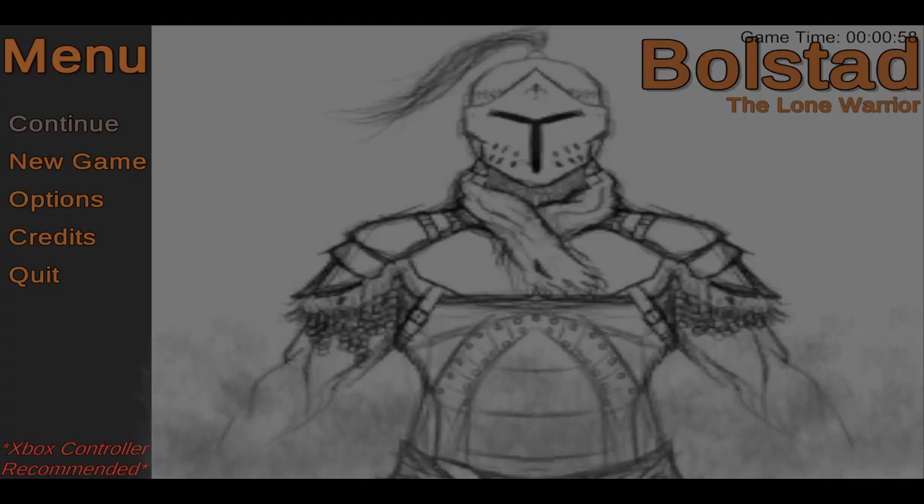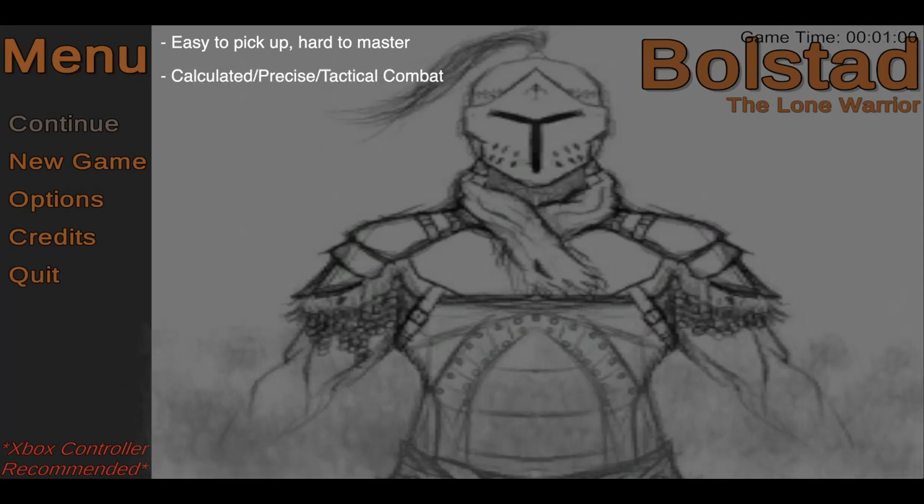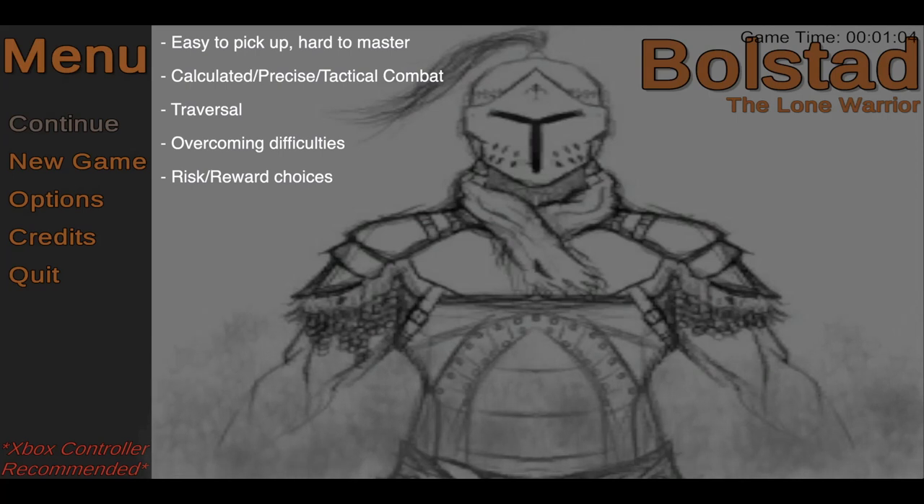Early on in the project, we set out to define our game's design fundamentals. These changed quite a bit before the end. In the first week of production, we came up with these pillars: easy to pick up, hard to master, calculated, precise tactical combat, traversal, overcoming difficulties, risk-reward choices, and procedural generation. These pillars were far too narrow, and we had too many of them.